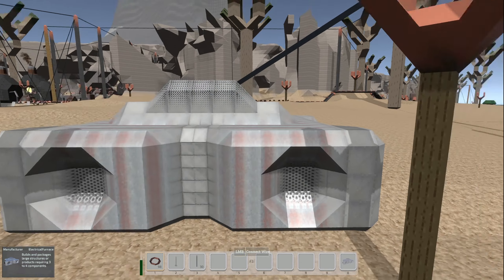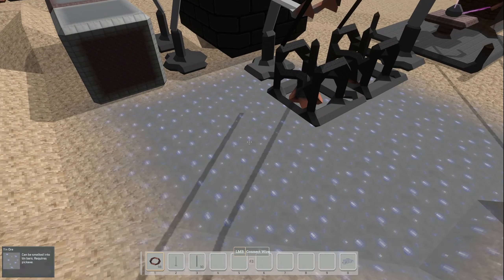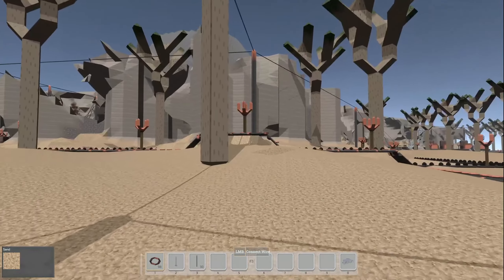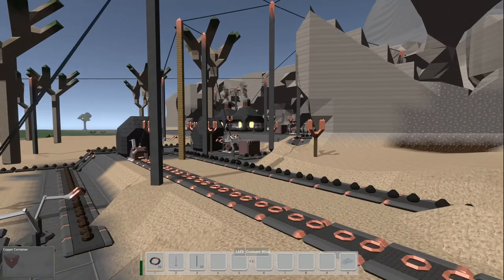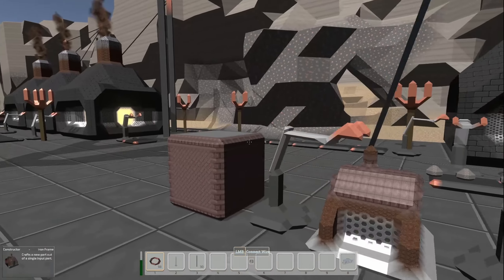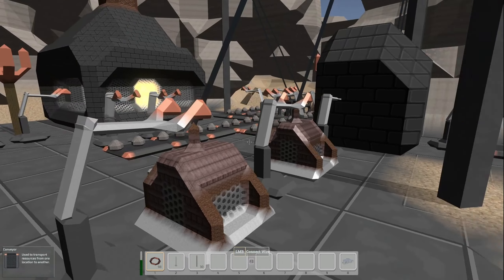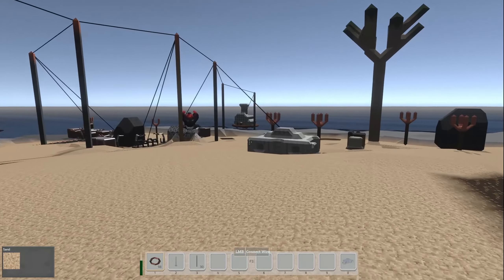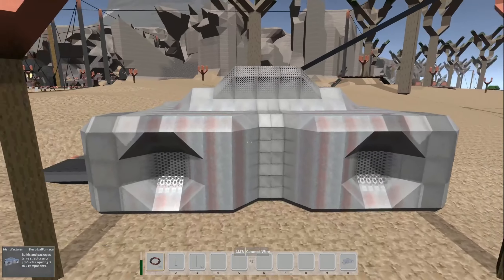For the solar panels we need bronze gears too and circuit boards. So it makes sense to automate those two things or at least get a production line going for each one. And what about iron frames — do we have those automated? All our iron stuff is over here. Do we have iron frames? They're right here — so we're cool on iron frames. We need bronze gears, that's probably next. Let's just take a quick look and see what the ammo takes — the ammunition for these things.